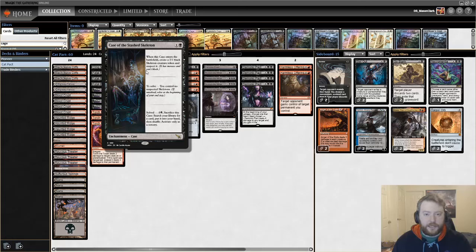The other key card is Case of the Stashed Skeleton. This card makes a Skeleton, and when the Skeleton leaves the battlefield you can spend one black and sacrifice this card to search your library for any card and put it in your hand — basically a Demonic Tutor. A great way to find Harmless Offering. A lot of times you'll use one of the Pact modes to deal four damage to the Skeleton, which solves the case, then search for Harmless Offering and hand them the Demonic Pact.